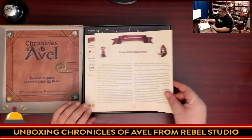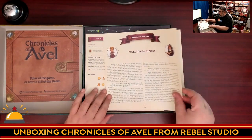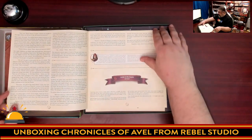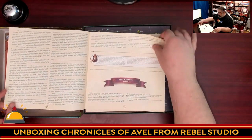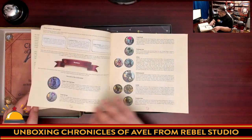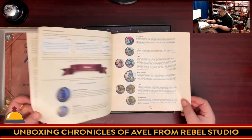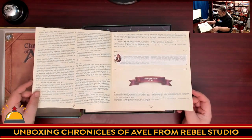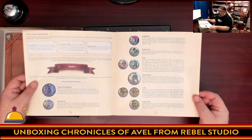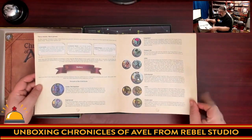Then we have Dawn of the Black Moon — I think these are either scenarios or fiction, perhaps different adventures. There's some background lore and a guide to the beasts of Avelle describing all the different monster types. They've obviously created quite a world here.